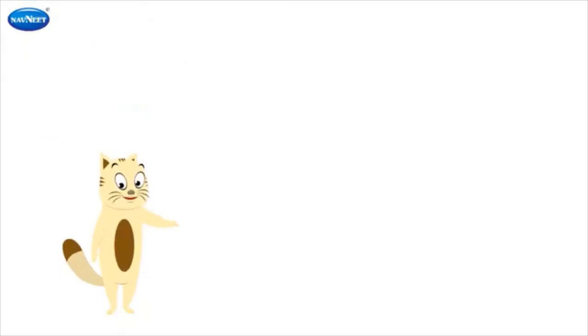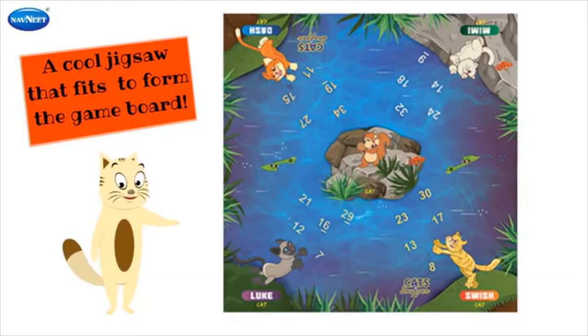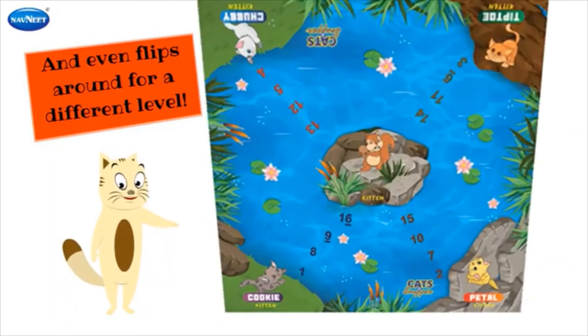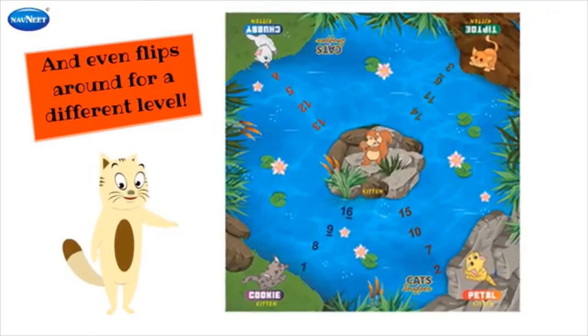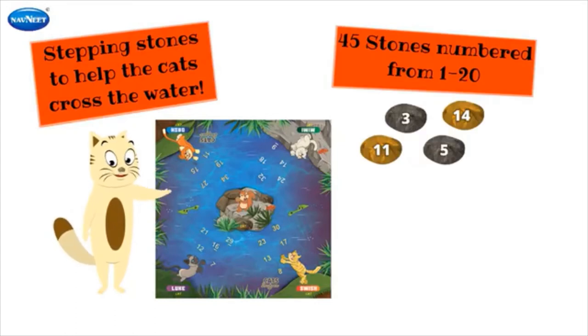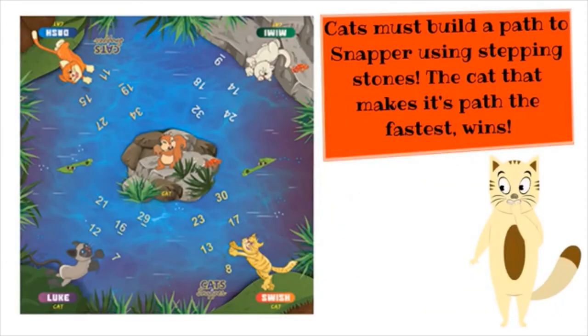What's in the box? A cool jigsaw that fits to form the game board — and even flips around for a different level! Stepping stones to help the cats cross the water. 45 stones numbered from 1 to 20, and some special stones to block and unblock. Cats must build a path to Snapper using stepping stones, and the cat that makes its path the fastest wins!